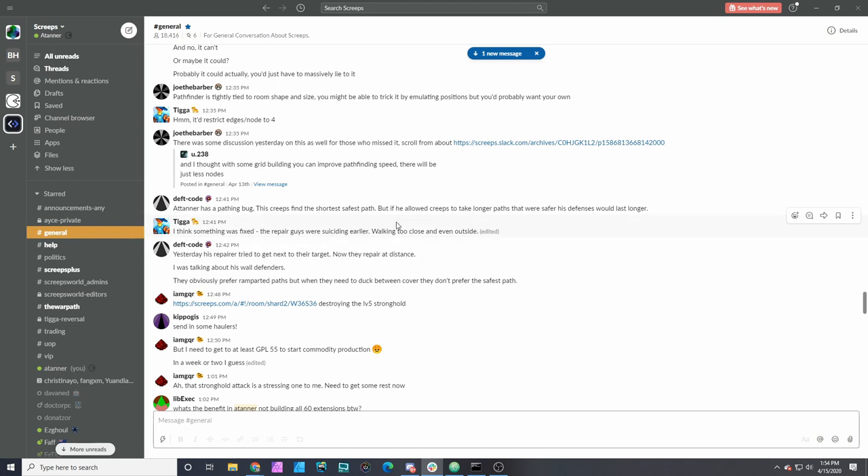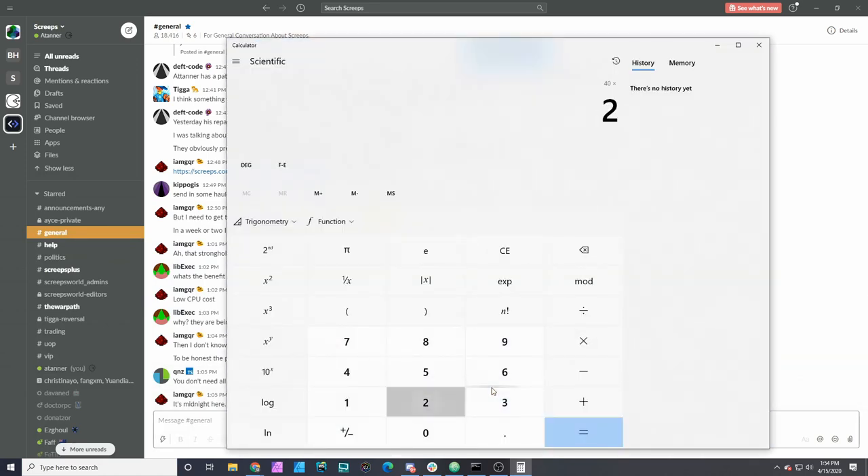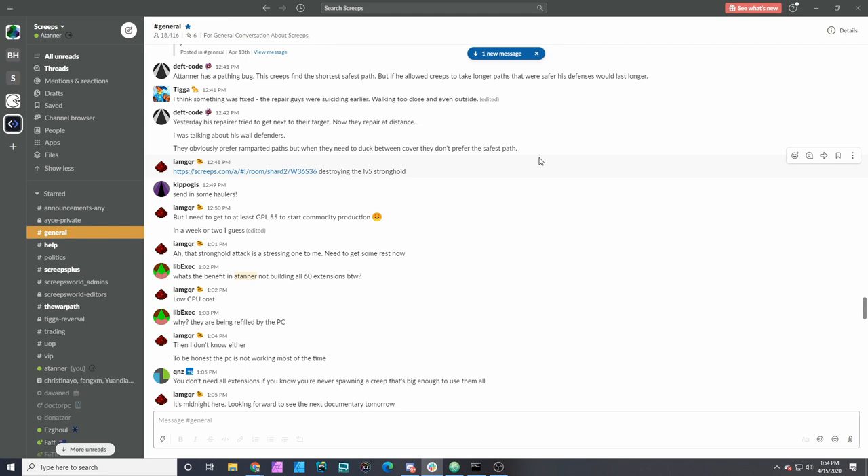Here's a comment by Tiga about my repair guys not walking out to be suicided anymore. An interesting question: why don't I build 60 extensions? On shard 3, CPU is the issue rather than spawn capacity. 40 extensions was my standard — 40 times 200 plus 900 in spawns equals 8,900 energy, which is usually enough to spawn any creep in my roster. I'm planning to make some changes on shard 2 while recoding my spawn system — instead of just checking if it's time to spawn, I'll add them to a queue so they can spawn much quicker.